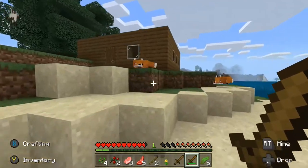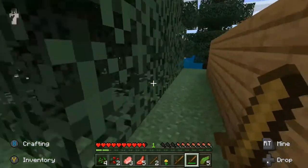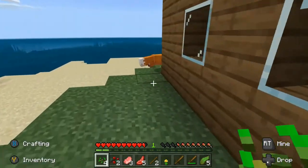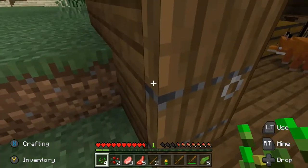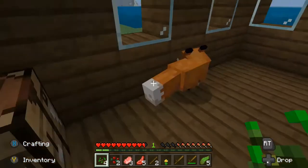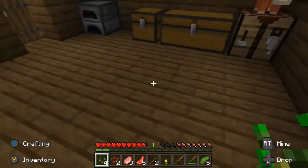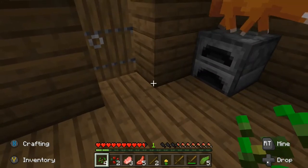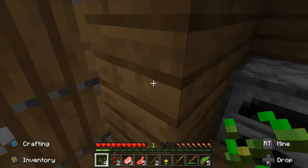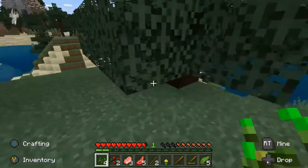We got some fox! Forgot how to tame you guys. Oh hi buddy, how you doing Mr. Foxy? We got a fox — you will be our pet! How about that, we'll name him Foxy. He's been running around — it's okay. Oh you're right there, don't freak out. I know llamas, you're a llama.